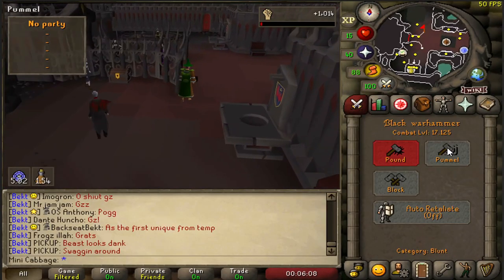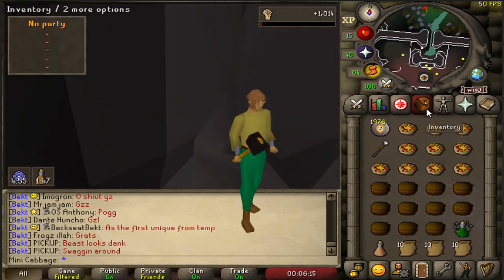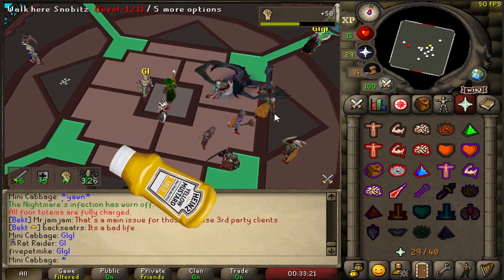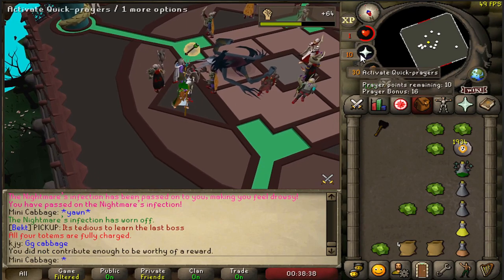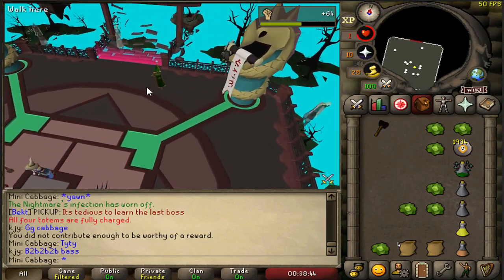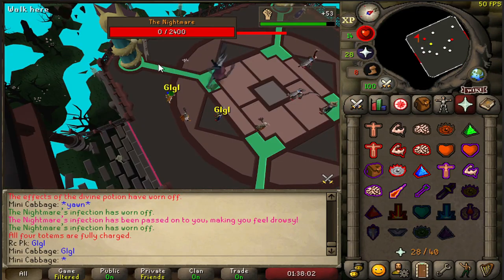So I smashed out 5 strength levels, got up to 17 combat, and bought a black warhammer. Smashed out a full kill — zero deaths, which was pretty good. But unfortunately 17 combat did not cut the mustard. Just to make sure, I smashed out a second kill on this trip at 17 combat — ran out of good food at the end but just tick ate some cabbages. No luck at 17. Tried again at 19, didn't cut the mustard. Tried at 21, 22, 24, and still not getting a KC even though I'm dealing way higher damage.